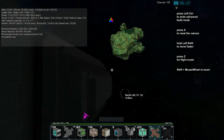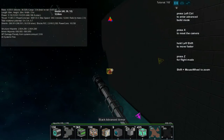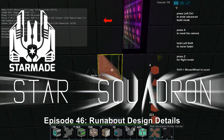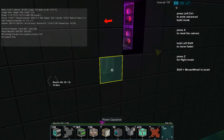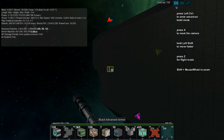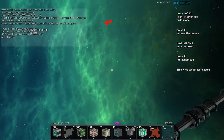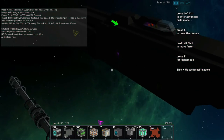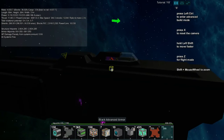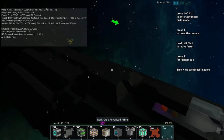Hello everybody, welcome back to another wonderful day of StarMade adventure. What's happening today? Well, today we are going to be building what is called a USD - a Universal Standard Dock. This is for the Star Squadron server, and since I'm deeming this ship to be a political ship, it's going to have a docker on either side.